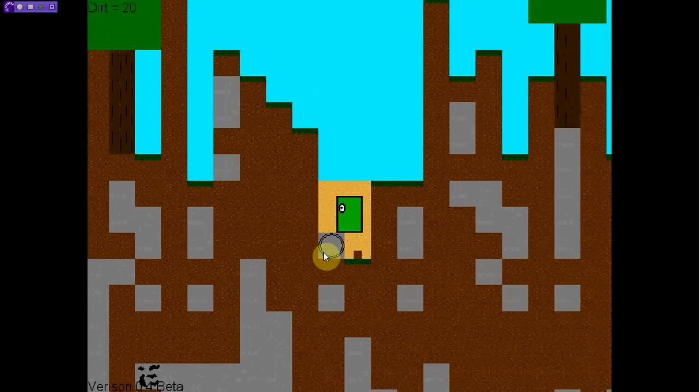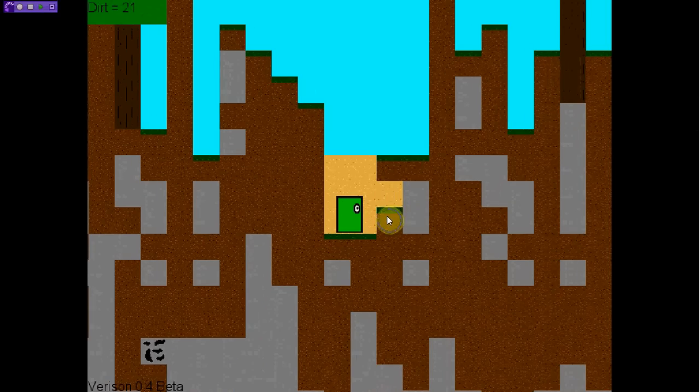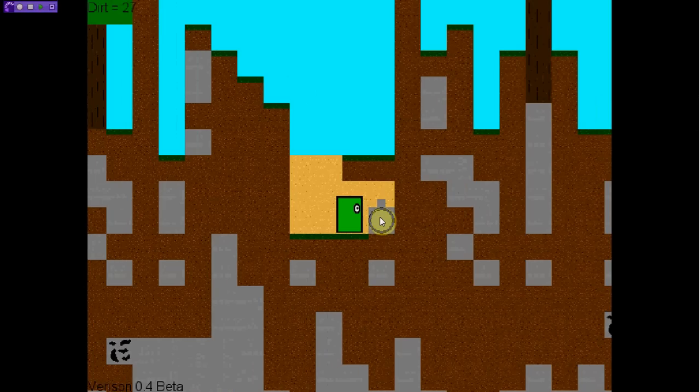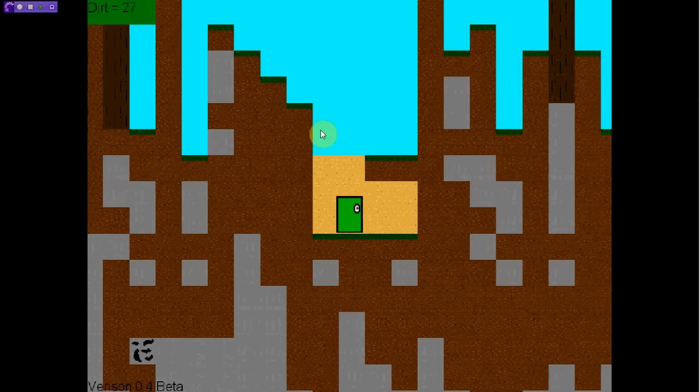So if we go ahead and collect three stone here, as you can see there's coal in the bottom left there. I'm gonna make more ores — probably iron and diamond will be the three ores in the game. So we go ahead and collect this stone. As you can see in the top left, it says: dirt equals 27, stone equals 4, wood, coal, and then we have torches.